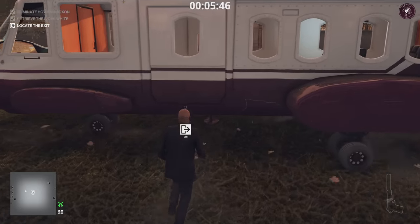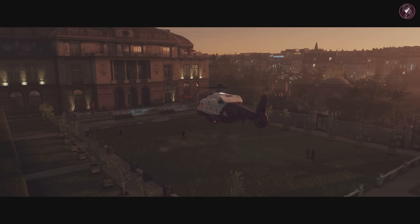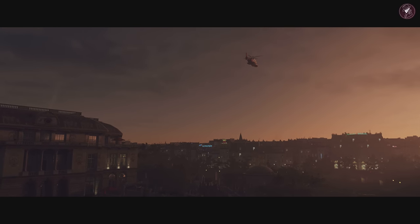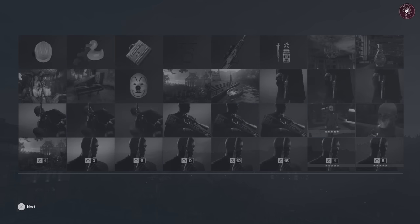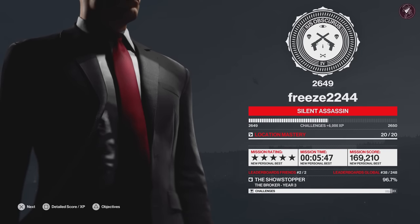And that's a nice easy silent assassin for the Broker. So that's two methods overall on how to get silent assassin, whether you're a new player or an experienced player. Hopefully that has indeed helped you out. This is the third time I've played this elusive target, not including elusive target arcades. It's not a bad elusive target, but once you complete one of the objectives you are locked into the contract, which makes it a little bit more tricky compared to other elusive targets. But there we go — silent assassin, not the fastest time in the world, but as long as it's nice and safe, we're all good.